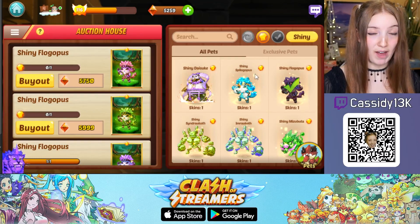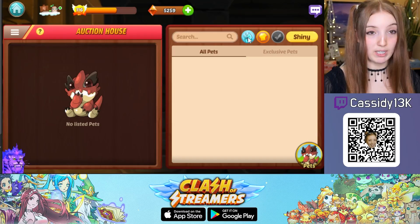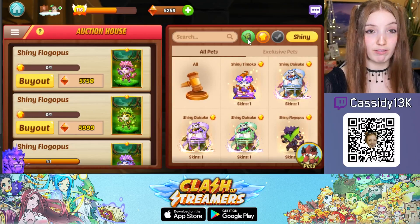You want to do this a few times for each faction. You can change the faction toggle up here to only see shiny legendary pets of that specific faction.